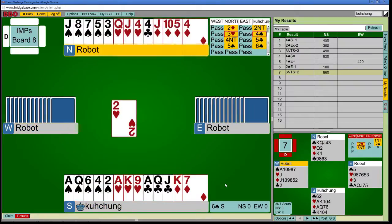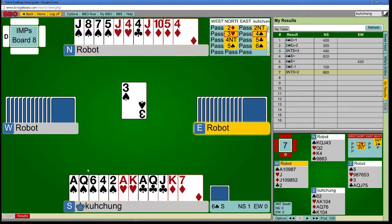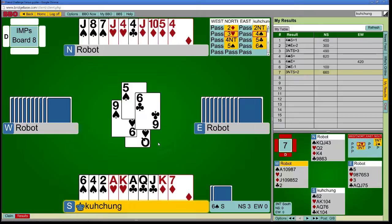Like, what answer was he hoping for me? Well, that's really not the worst slam ever. It's not good, but I need the spade finesse and then I need to guess diamonds. So I need both of these things. The king was onside, so there's that. Step 1 is complete.